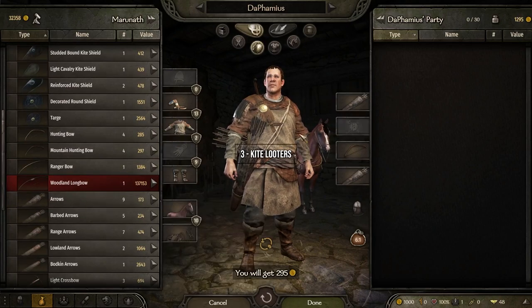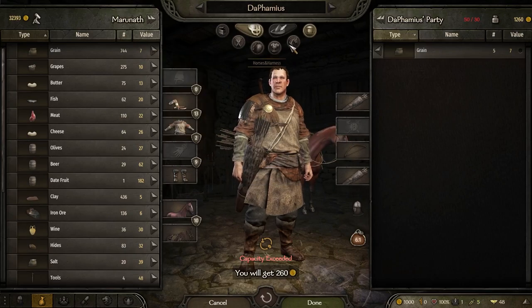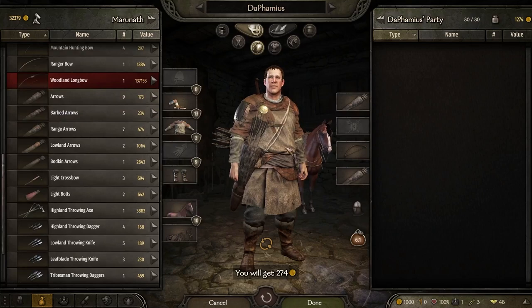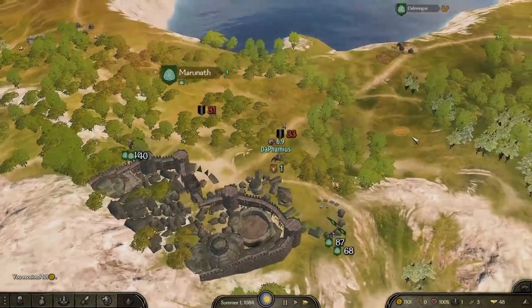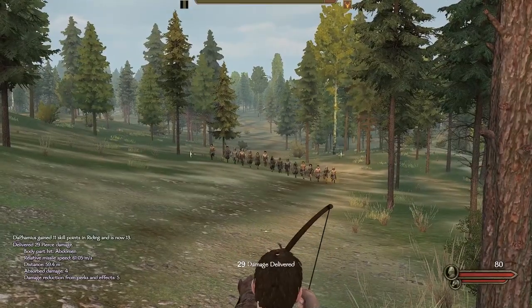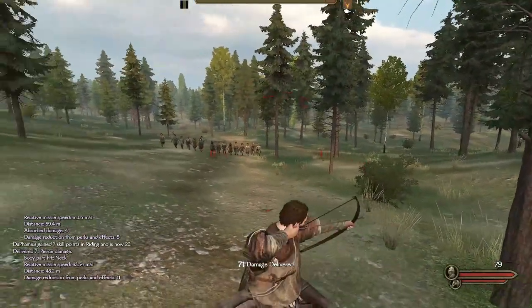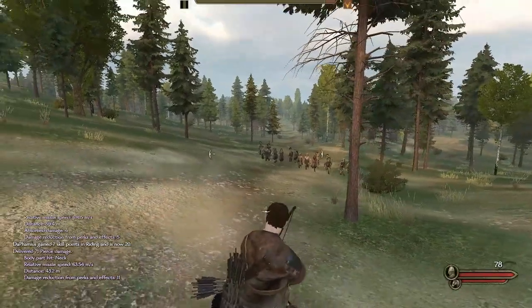In the start, you'll find that looters can be tricky when you start trying to recruit people and trade — at least it was for me. But then I found out that if you have a horse, a bow, and 3 quivers, you can easily kill 10-20 looters alone by kiting. No more hassle of them taking you prisoner, no more soldiers you just recruited dying. You'll most likely get some stones in your face, but you can now 1v20.